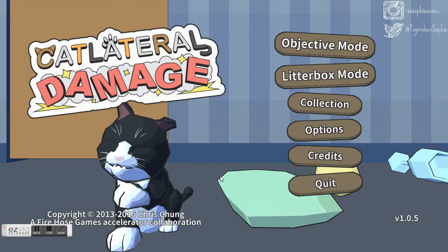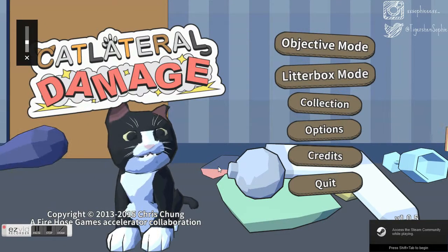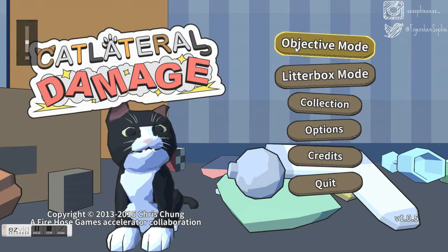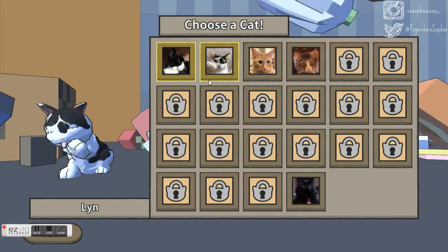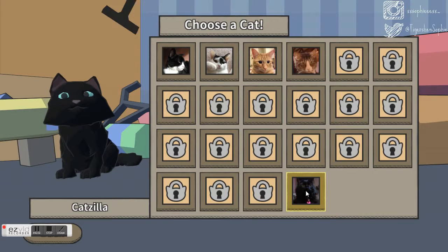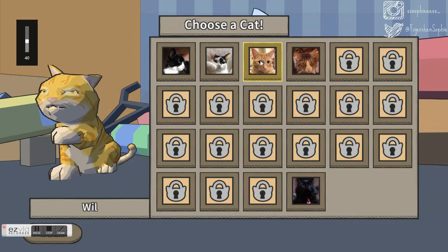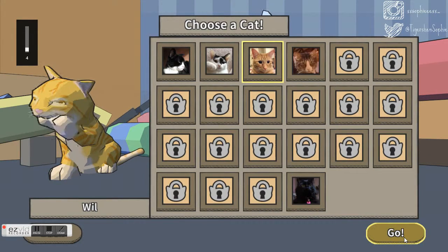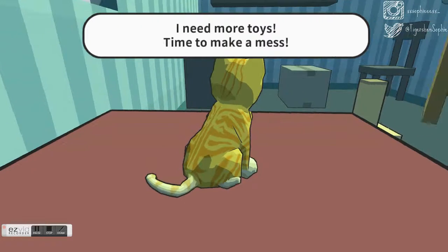Hi guys and welcome back! Today I'm playing a game called Catlateral Damage. We're going to start with objective mode and I'm going to choose a kitty — I quite like the ginger one, but there's this one here too which is quite cute. I think I'm going to go with the ginger one. The aim of this game is to swipe as many things off of surfaces as possible, so let's give it a go.